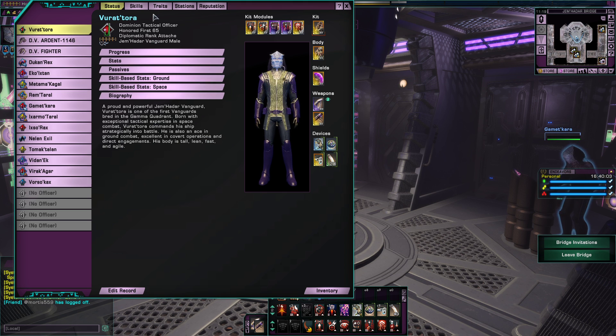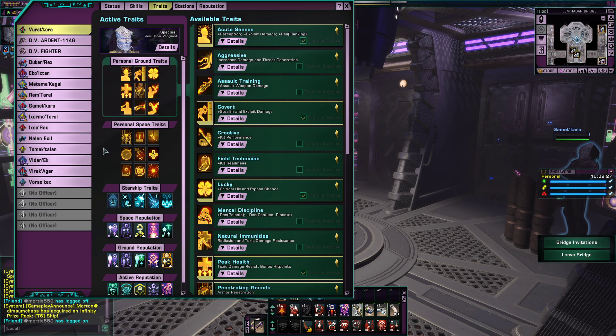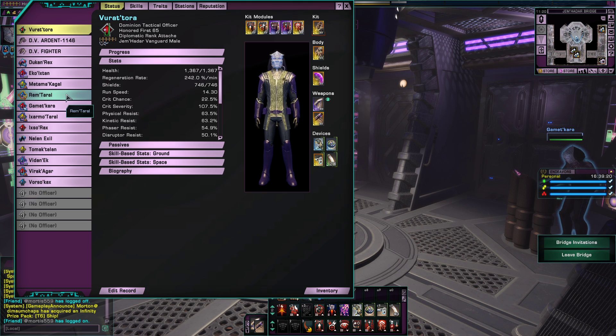Part of this biography is based on the innate trait of Jem'Hadar Vanguards, which gives bonus weapon damage, critical chance, and critical severity in both space and ground. This means Jem'Hadar Vanguards are very good for combat in terms of DPS. However, Romulans still surpass them by a wide margin with their huge amounts of critical severity and critical chance. Even with a full set of Jem'Hadar Vanguard traits, it doesn't beat military training for the Romulans. So, Romulan military training surpasses genetic engineering — who knew? Well, in the game, anyway.